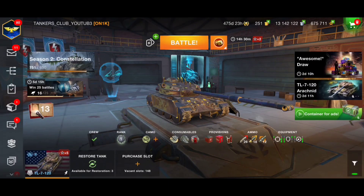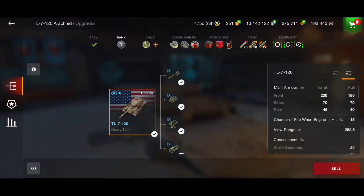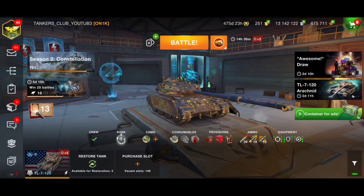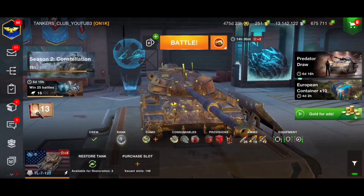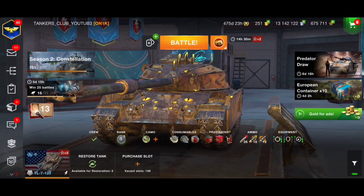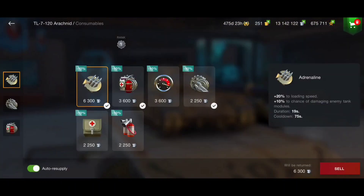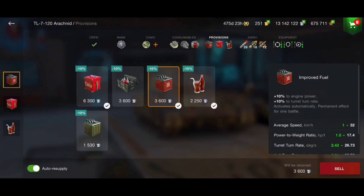We also have good precision and accuracy. Looking quickly at gun depression, we get seven degrees of gun depression. This tank has an incredibly strong turret and upper plate. The small weak spot is the cupola on the turret, but it's really not easy to aim on and penetrate. Consumables are nothing special — standard consumables and standard provisions.